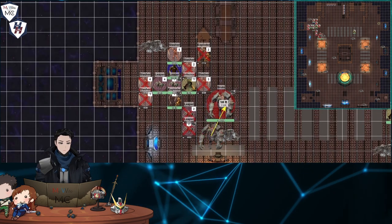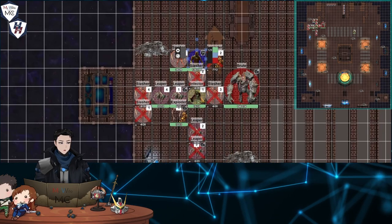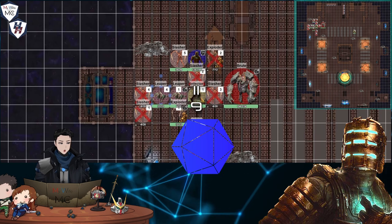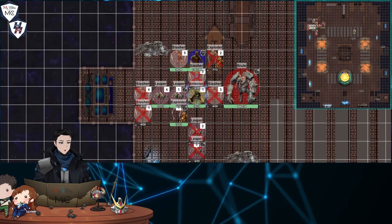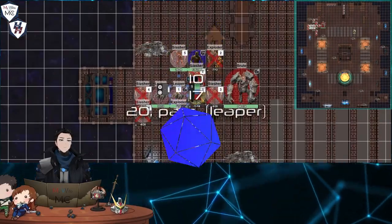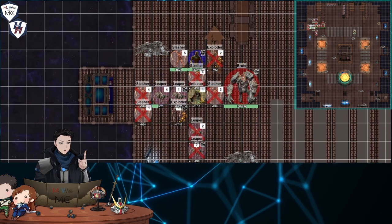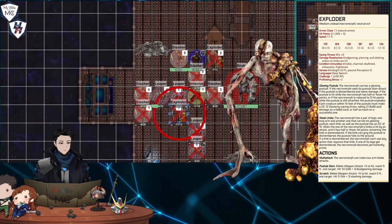Round five: the exploder and brute close in, with the latter attempting a wide swing for 15 — the engineer easily ducks under the slow appendage while charging his power tool's installed power nodes. He moves away from the group forming around him while the leaper and infector try with rolls of 11 and 9 and fail to swipe at the man. Taking the chance to saturate the area in righteous thunder, Isaac releases another charged burst. Saves: 10, 17, 20, and 6. They take 29 thunder damage and 4 force damage on a failed save, with only one lone leaper remaining in the fight.